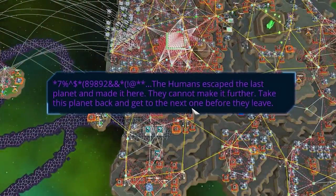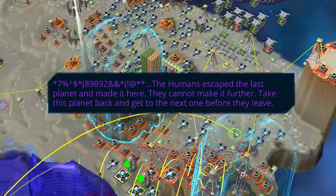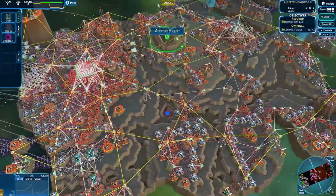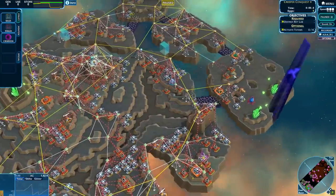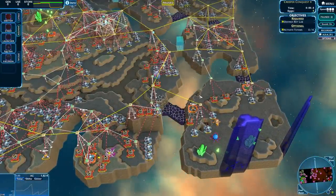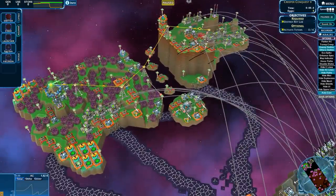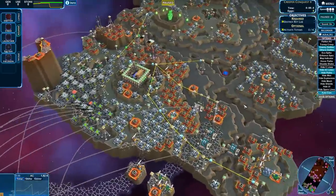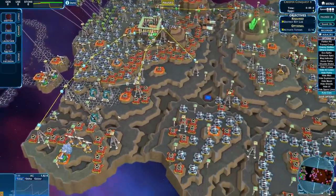The humans escaped from the last planet and made it here. You cannot let them make it any further — take them back to this planet, get to the next one before they leave. So we are playing that exact same map — wow, that base looks way better than mine. But this time, I'm the creep. Let's just instantly hide paths. We need to get rid of their porters. That is just a real porter island — look at how many things there are, it's just bonkers.